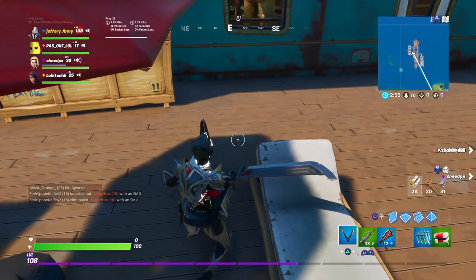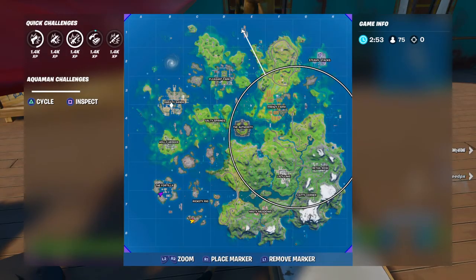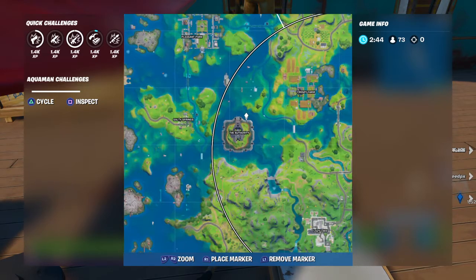The other week 2 challenges are to search a chest or ammo box near Holly Hedges, which is over there on the map where I pinged. We also need to use different ziplines at the Authority — the Authority is in the center of the map, and the ziplines are in each of the corners that go up into the wall.